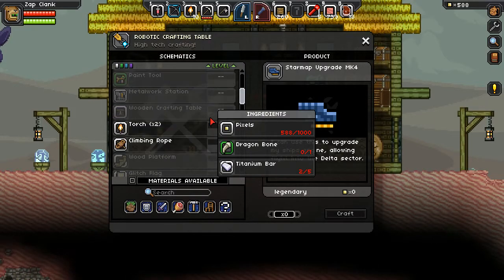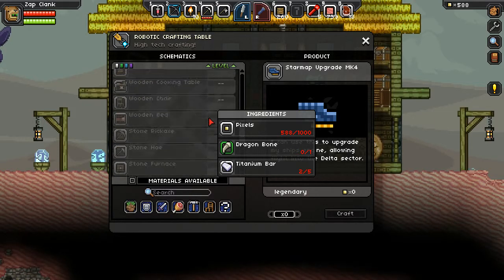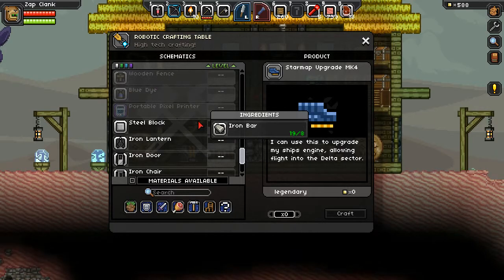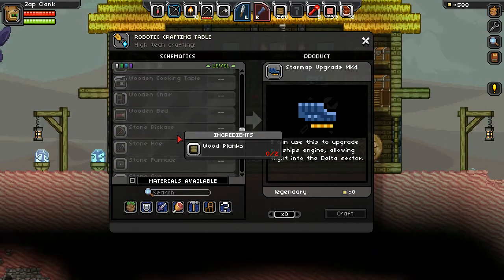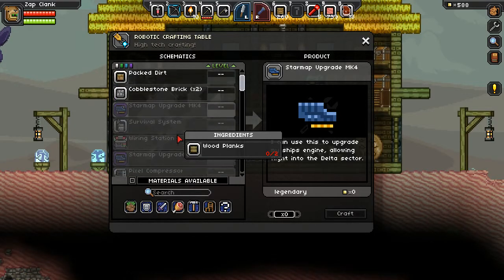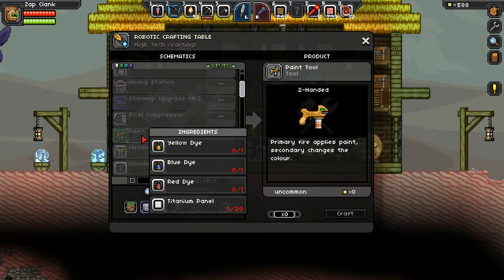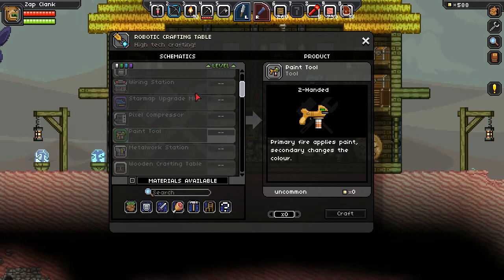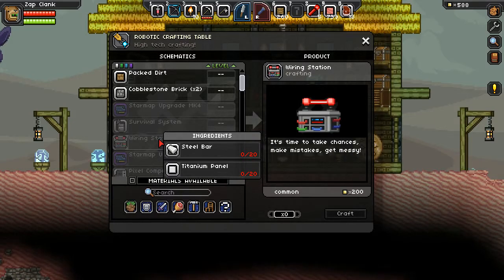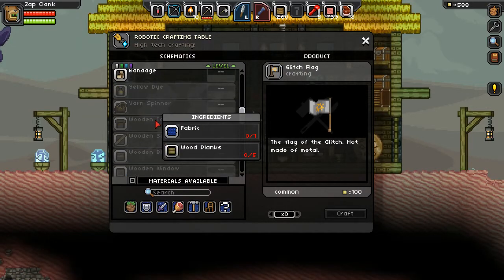So the question becomes: how do you get a dragon bone? If I scroll through here a little bit, I think we find the answer eventually. I'm not actually sure how to get the dragon bone, so we're gonna have to do a little bit of research, probably off camera for that. Looks like we've added this paint tool as well, so that's kinda cool. Survival system, wiring station - haven't looked into any of this at all, either in-game or on the Starbound wiki. I did make the lantern stick though, cause that's kinda handy - it gets you a bubble of light around you no matter where you go.